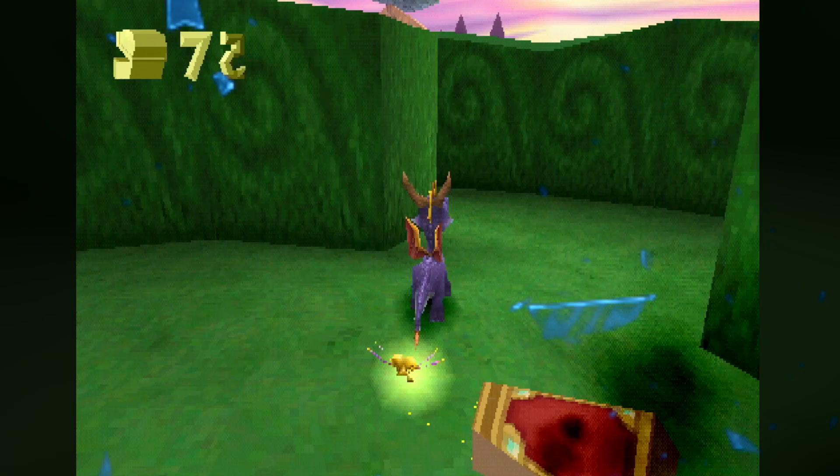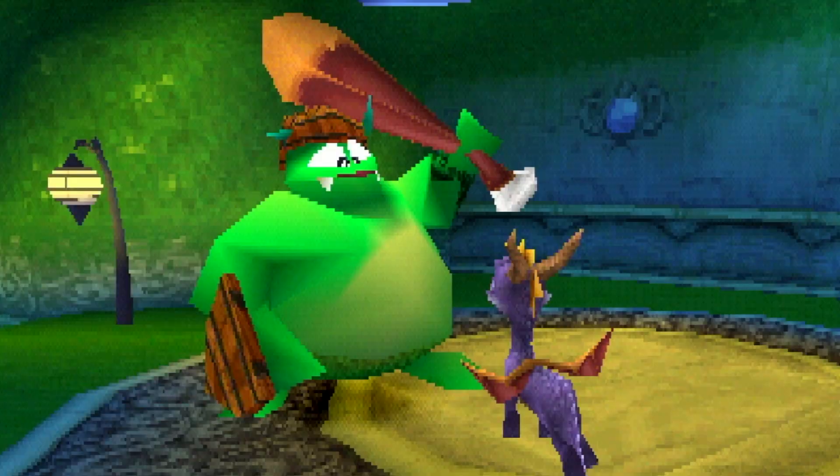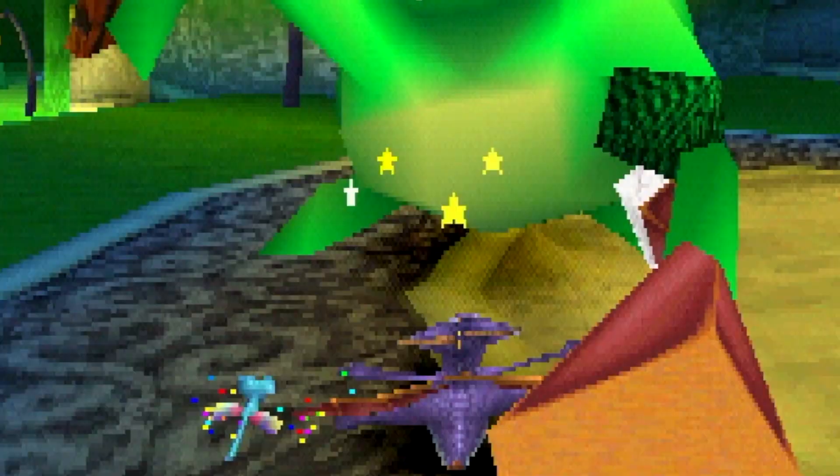Oh boy, what's next? Hidden within this mystical hedge maze is Dark Hollow, where the little green guys come with upgrades — little shields that look like tinfoil. There's even giant henchmen.